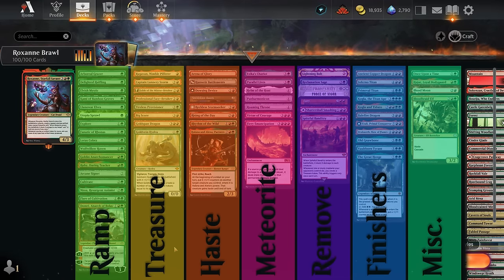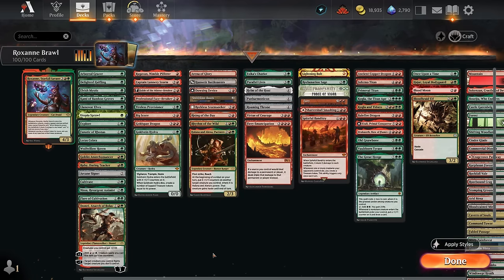I've split the deck into a few categories. The main one is mana acceleration to quickly get Roxanne on the board. Then we have treasure generators, which ramp and further synergize with Roxanne's ability. There's a large category for effects to give Roxanne haste — if we play Roxanne and immediately attack, we generate 2 meteorite tokens in one turn, deal 4 damage, and have more mana next turn. We also have synergy cards that double meteorites or damage, removal spells, answers to artifacts and enchantments, curve toppers we're hoping to ramp into, and a miscellaneous section with protection for our commander and cards like Bloodbraid Elf.